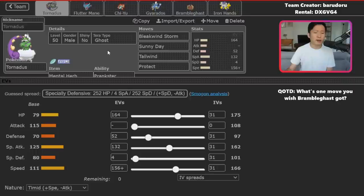Tornadus' moveset is fairly self-explanatory: you want Sunny Day and Tailwind, plus Bleak Windstorm, and Protect to bypass Fake Out on turn one. Taunt exists on this set — particularly good in best-of-one closed team sheet when you don't know how fast your opponent's Tornadus is or if they have Taunt. This Tornadus is pretty speedy but not max speed, so you really don't want to go up against a max speed Tornadus and get Taunted, since clicking Sunny Day and Tailwind is essential. Ghost Tera gives immunity to Fake Out or Extreme Speed from Dragonite.